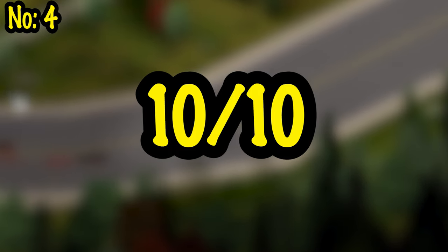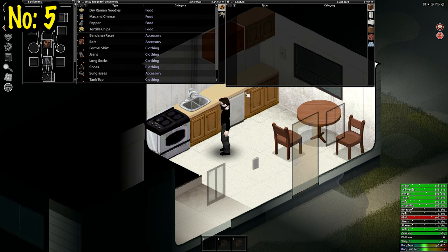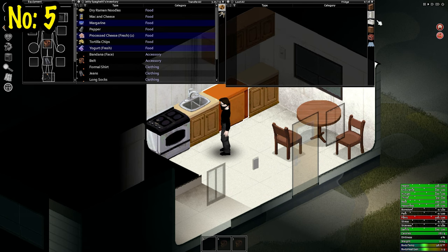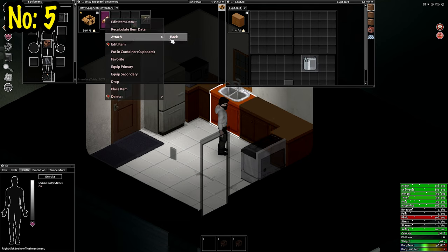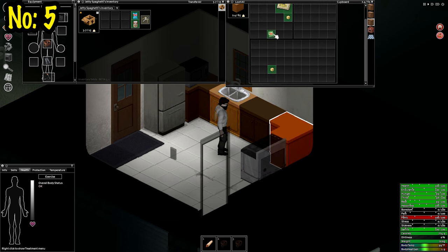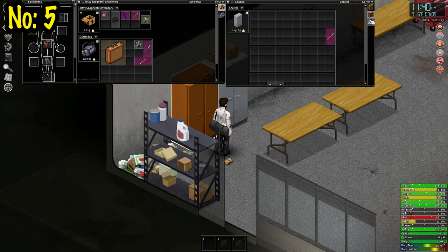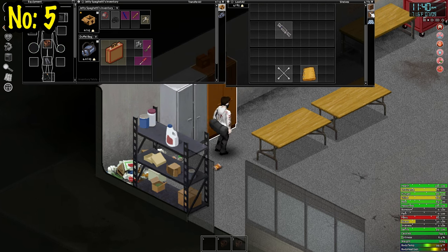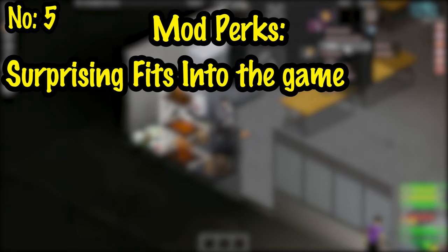10 out of 10, would be left broken by my nightmares again. Number 5: Inventory Tetris by Notlong. Have you ever been playing this and thought, man, my character can just carry way too much? Well, this mod changes that by making every item have a block size in your inventory menu and giving you a restriction on the amount you can carry. You get to feel like you're playing Diablo 2 or Escape from Tarkov sometimes.